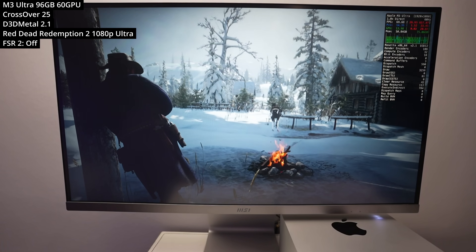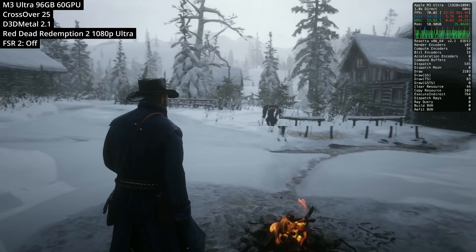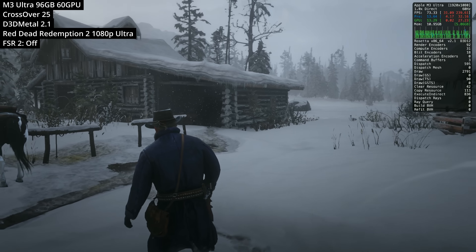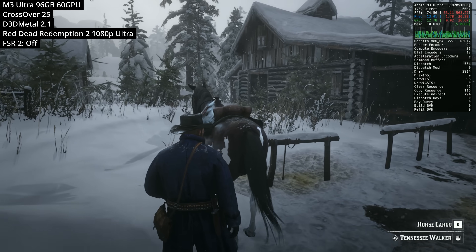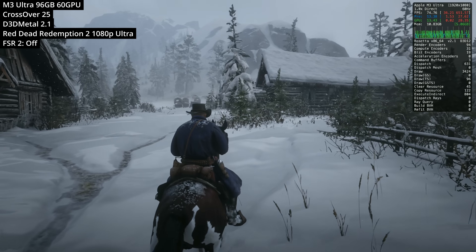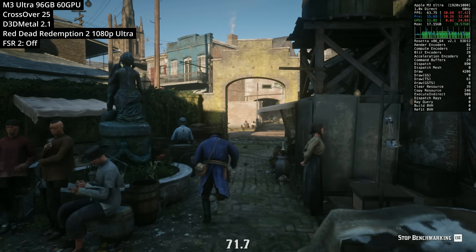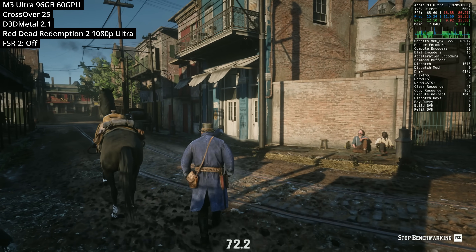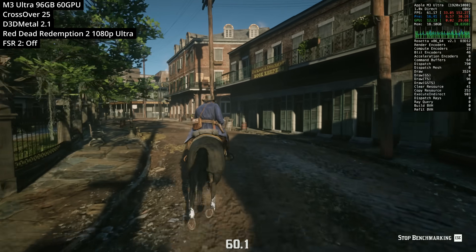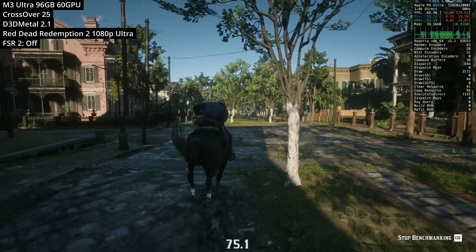The next Windows game is Red Dead Redemption 2, which finally works through D3D Metal 2.1 on the newest version of Crossover 25. Running at 1080p on the Ultra Preset, this is one of the most requested games to be working on Apple Silicon Mac. We now have good performance thanks to Apple's work developing the latest patch to D3D Metal 2.1. There are some graphical issues with shadows, most noticeable in snow levels, but in the main campaign towns and cities it works fine. The benchmark gives an average frame rate of 71 FPS, and the game is very much playable on the M3 Ultra through this translation layer.